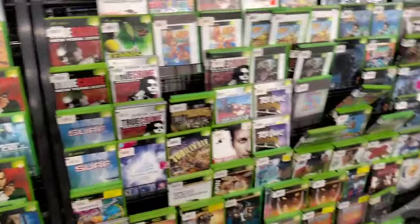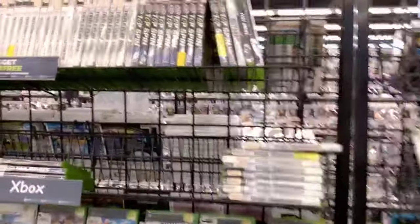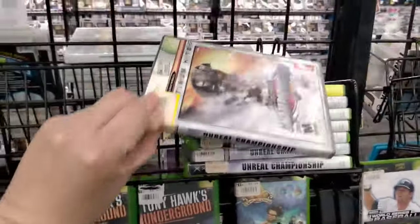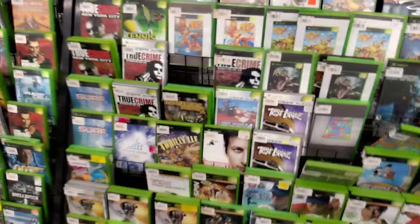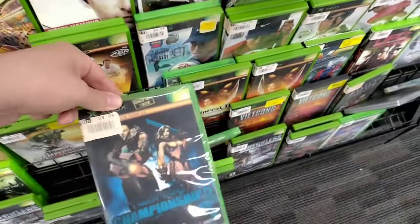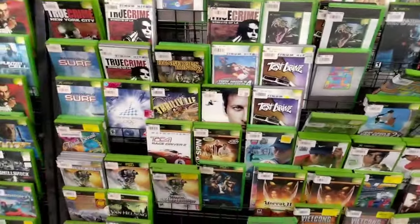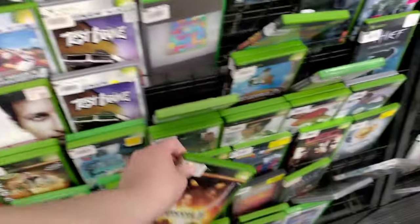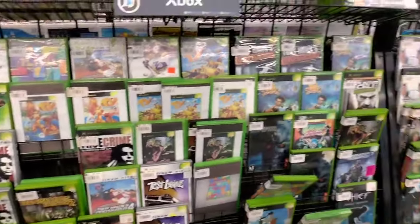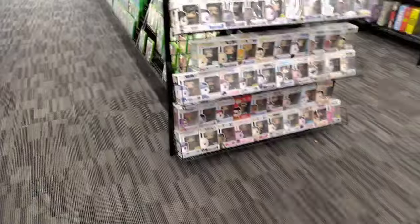I had to go look at some of the original Xbox games because I like to find games that are backwards compatible on the Xbox Series X. I'd like to find Unreal Championship — the second one is the only one that's backwards compatible for some reason. They had it but they didn't have the cover art, just the case. I have to have the cover art on my games. When I'm looking at Xbox games and PS2 games, they've got to have that cover art for sure.